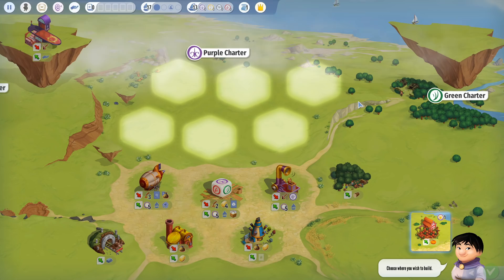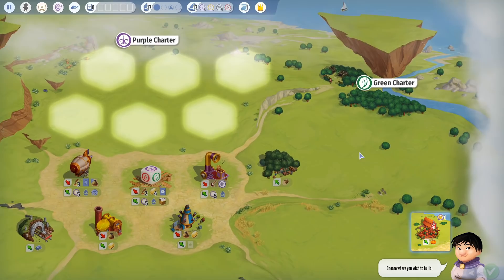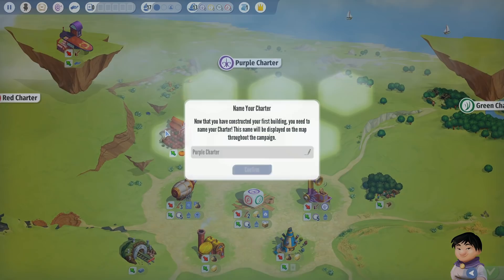Some of these permanent choices have a little bit of stress to them — oh my god, what if I make the board ugly? But in the digital version, we don't have to worry about that. So I'm going to place my first building. All other players will do the same — the green and blue charters, who don't have a player, have already placed theirs. I'll put it down in the bottom left corner. There's our little pumpkin farm.